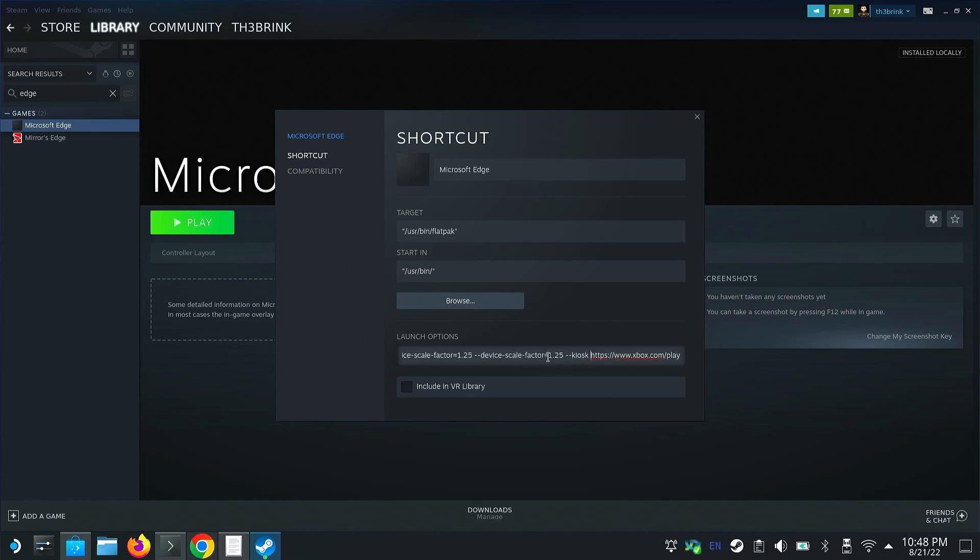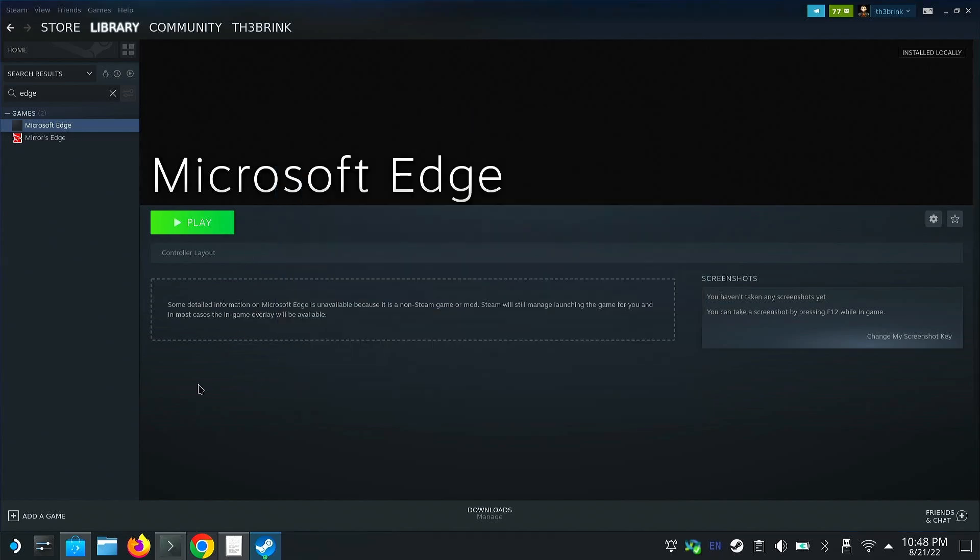What these launch options are doing is setting the scale down to the Steam Deck screen size, then entering kiosk mode, which makes Edge behave like a regular application — you won't see all the other tabs and settings, it just feels like a standalone app. Once you're done with that, you can close out. It's a little annoying to quit out of kiosk mode, so just trust the process from this point on.